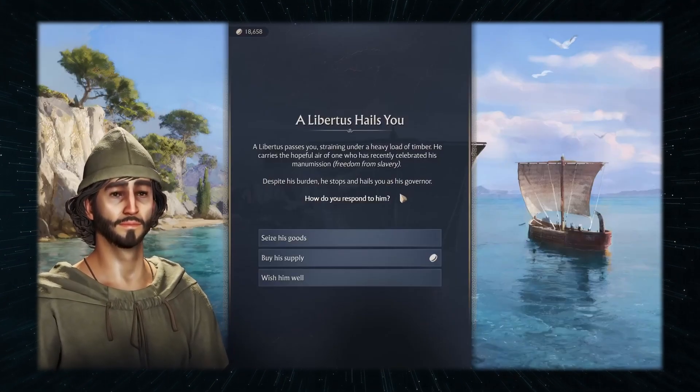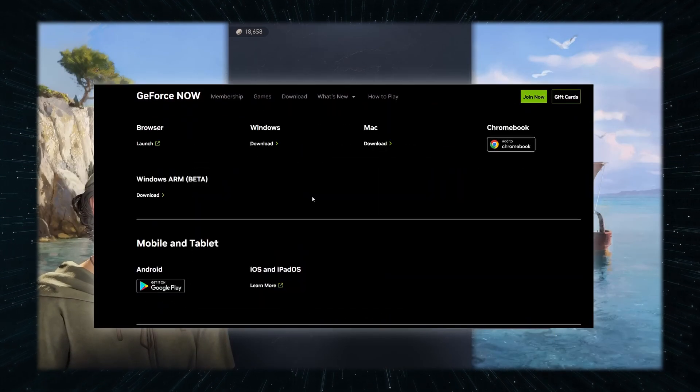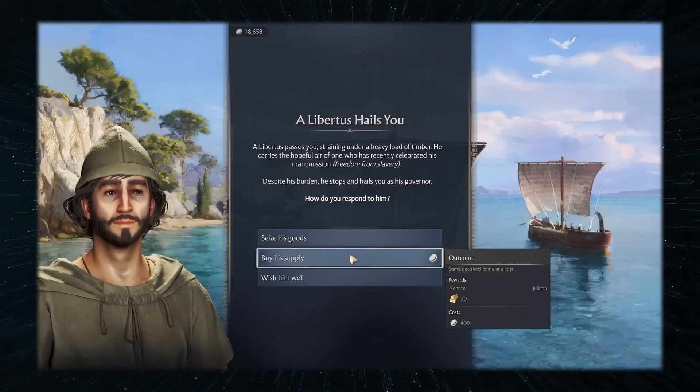Using GeForce Now is similarly simple. Just go to the respective link below, click Join Now, pick a preferred plan, and register. Then download the service's macOS app, launch it, and look for Anno 117. Then click Play, and after logging into Steam, you can start playing.